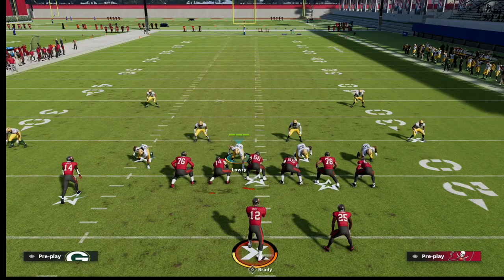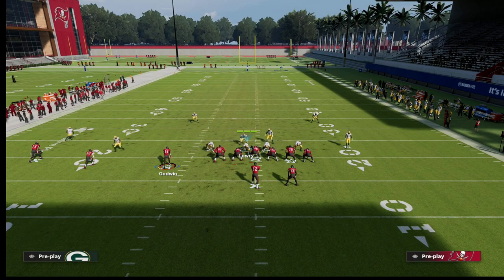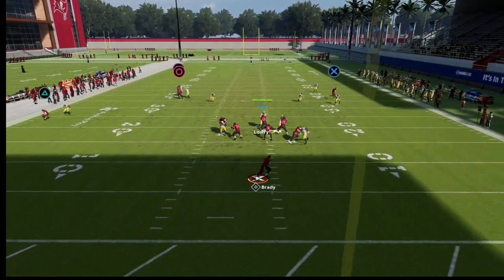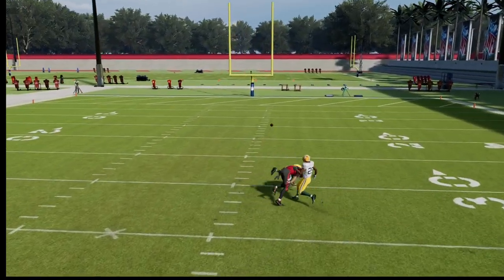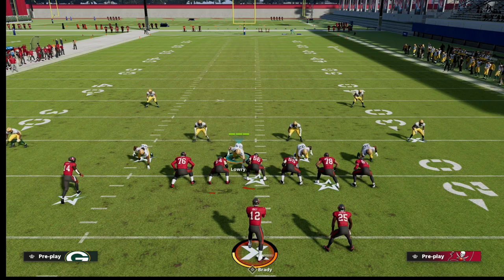Backing off also helps against a route combination where the outside quarter was getting beat off the line of scrimmage. Now he's able to drive on the skinny post and make a solid play on the ball. It's a simple pro tip - against trips tied in, just back that corner off.